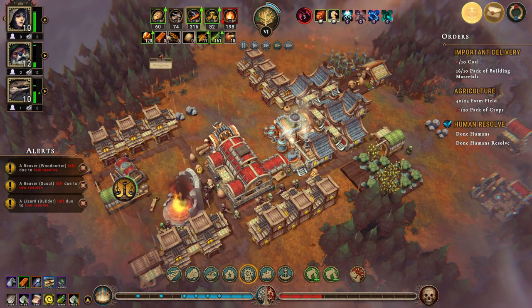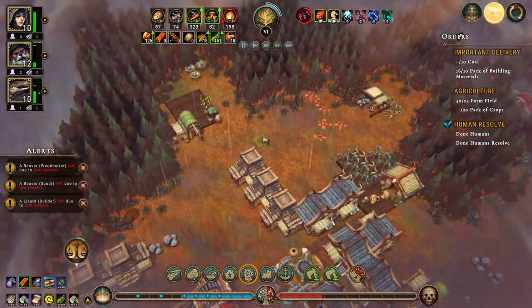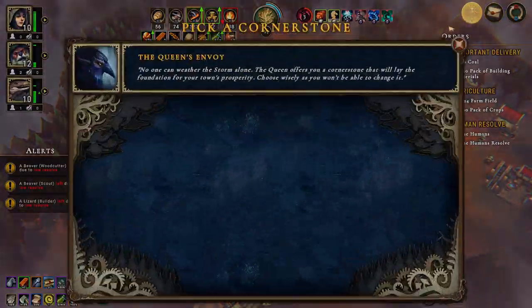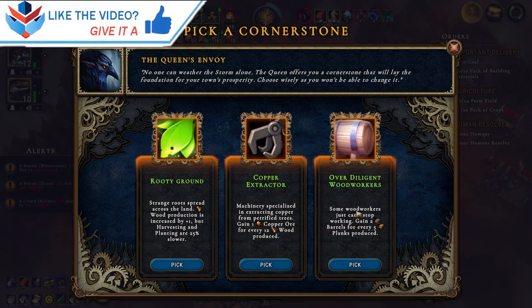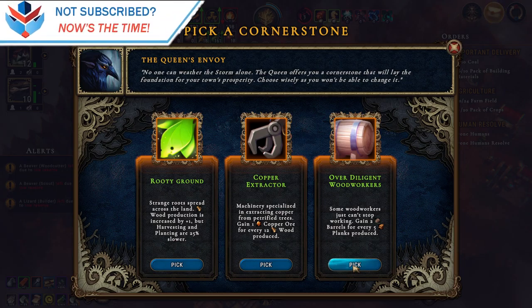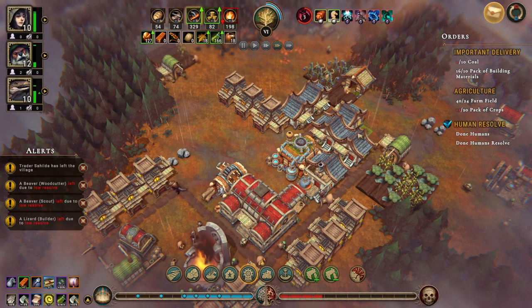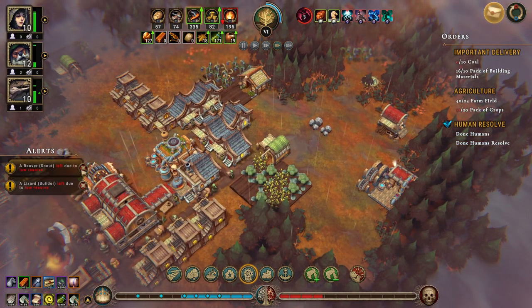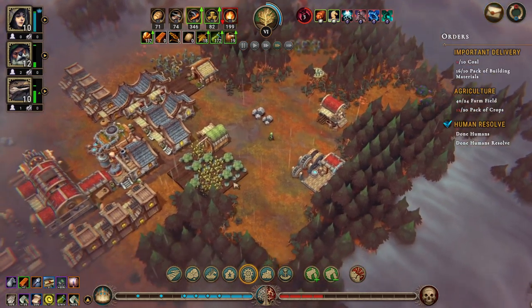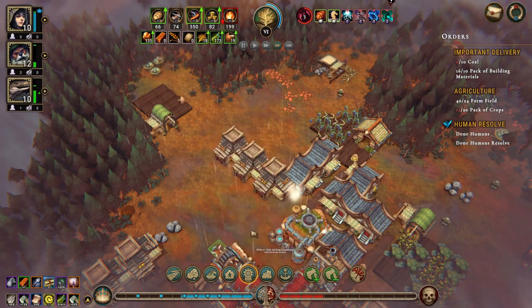We're out of flour, which kinda sucks. Copper extractor - yeah, let's do that. Let's put a path in.